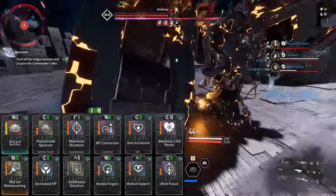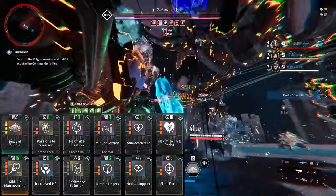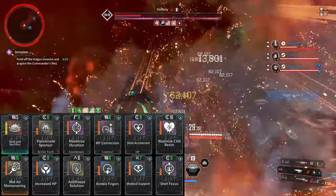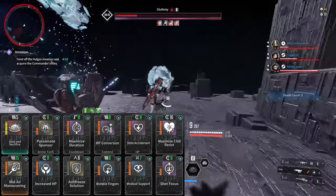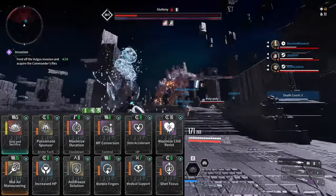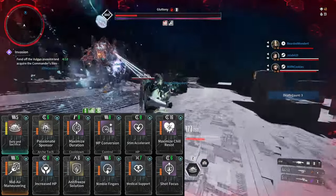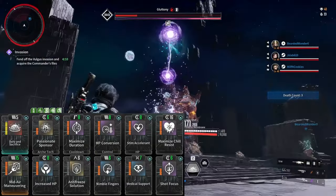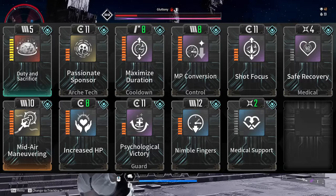Medical Support along with Stim Accelerant and Increased HP will do two things: one, increase your health, and two, increase your healing done. The last two mods are set up to be resist mods against whichever boss you're fighting. This build will work until something more OP becomes available. Run this build with a non-attribute fusion reactor with cooldown and duration for optimal uptime. We use the Frozen Heart set for this build as it's super easy to keep rocked.